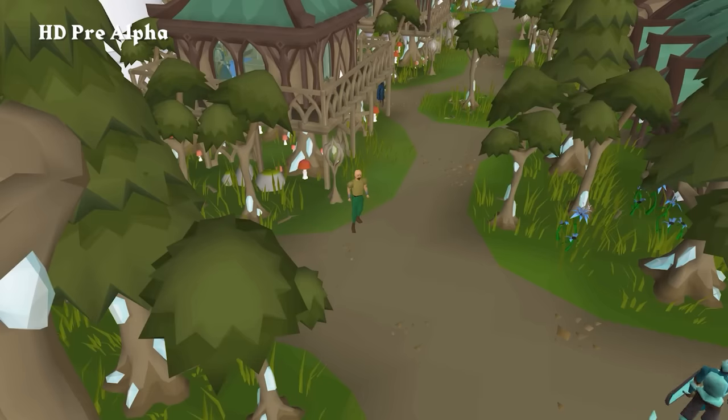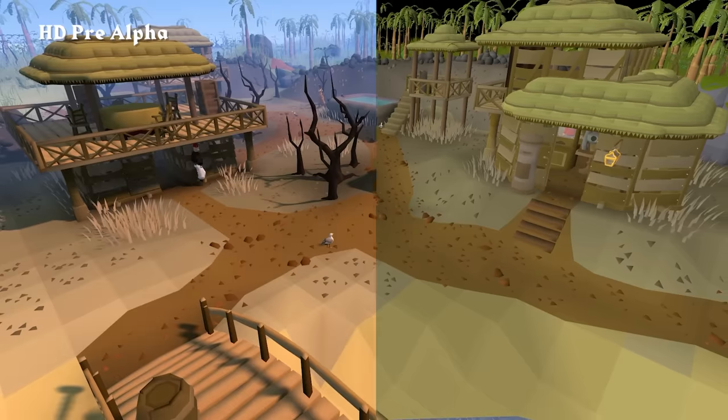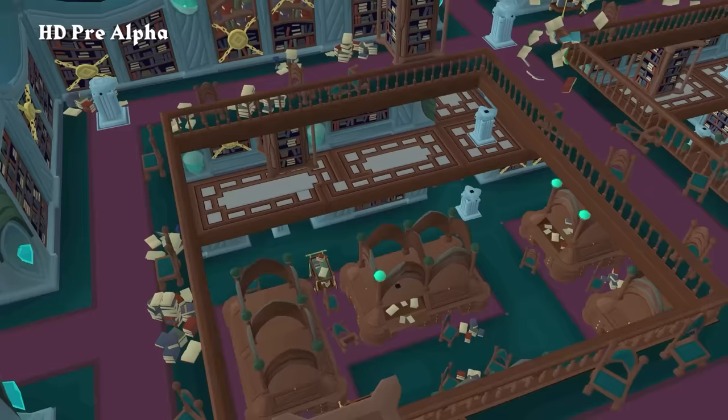For those players who want to take the visuals further, we have our new HD mode. This contains all the original models and maps, but adds multiple new rendering features to enhance the player experience.